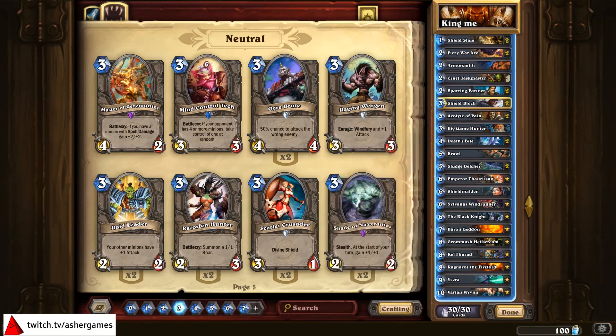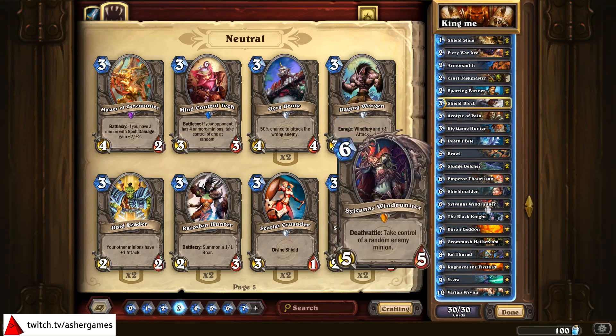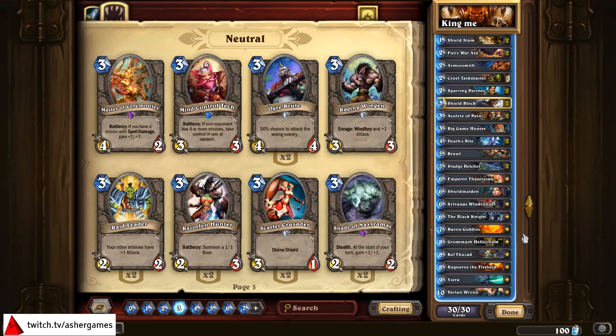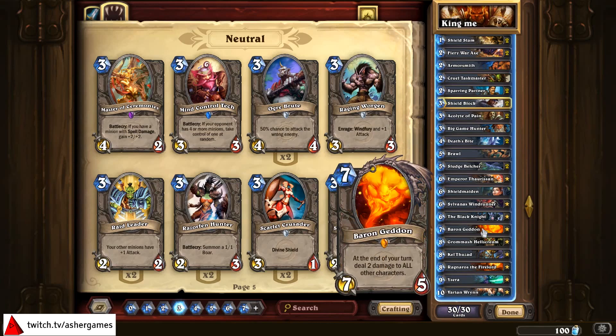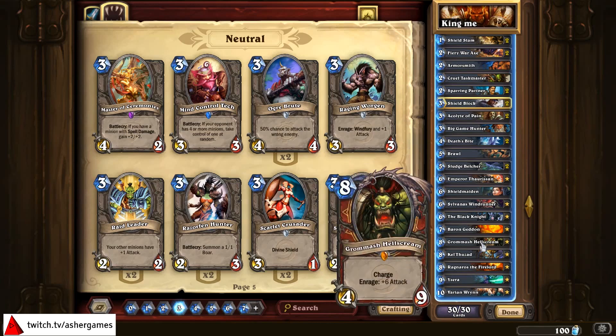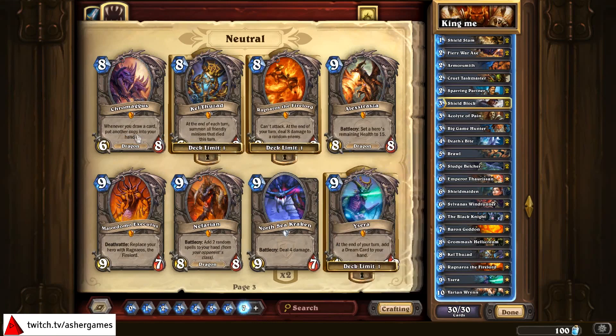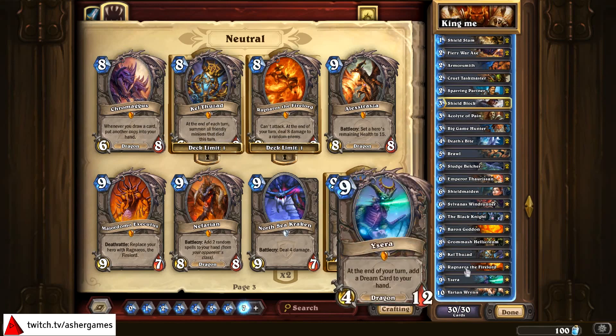The only Legendary that really relies on a Battlecry is the Black Knight, and that's such a good combo piece. All the other Legendaries stand on their own: Sylvanas stands on her own, Baron Geddon stands on his own, Grommash Hellscream — if you pull him you can still charge with him even if you can't activate him. Kel'Thuzad versus Chromaggus — I think Kel'Thuzad is stronger in this variant because with Kel'Thuzad you can make fantastic trades. Ragnaros the Firelord is in there, and Ysera as well.